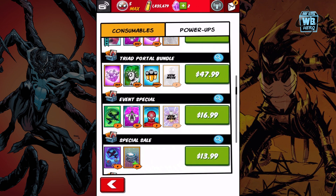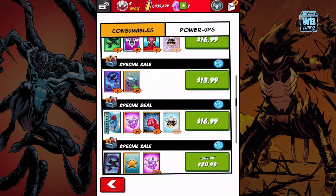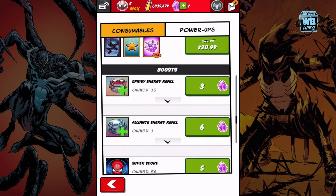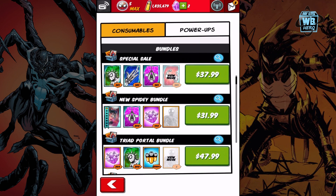We just opened that portal and that's what we got. I kind of wish they still had some of the other packs — this one only gives you 20 ISO-8, so it's pretty useless. Anyway, we'll be back in the next video as we go for the run with Spider-MJ.